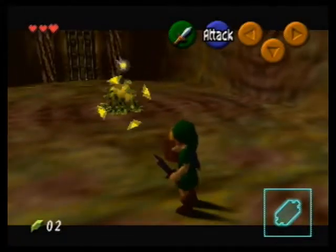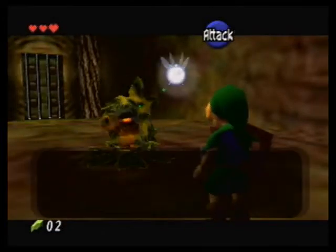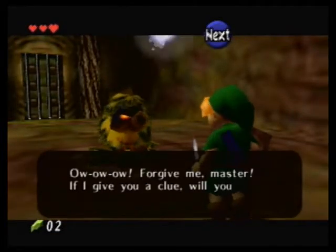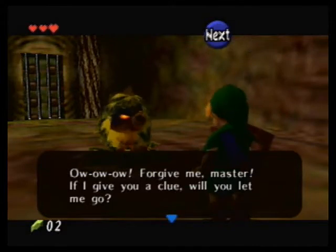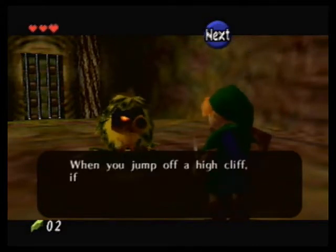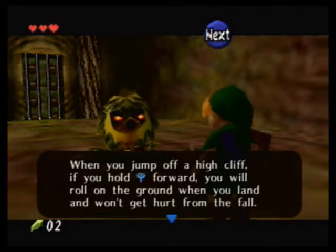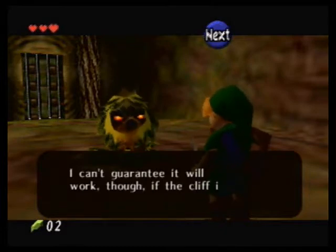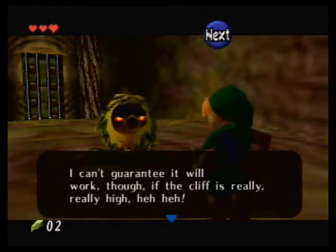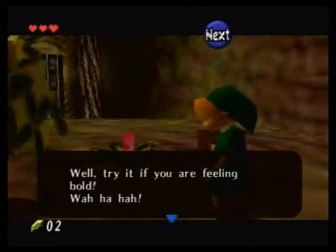Come on, let me get you. So close. Oh okay, forgive me master. If I give you a clue, will you let me go? Depends. When you jump off a high cliff after you hold the stick forward, you'll roll on the ground when you land and you won't get hurt from the fall. I can't guarantee it will work if the cliff is really, really high. Well, try if you're feeling bold.